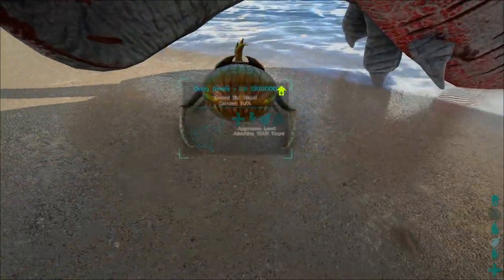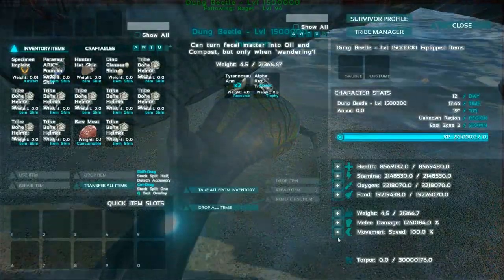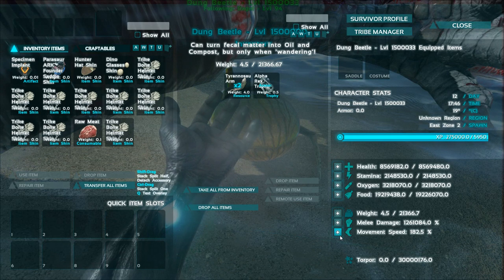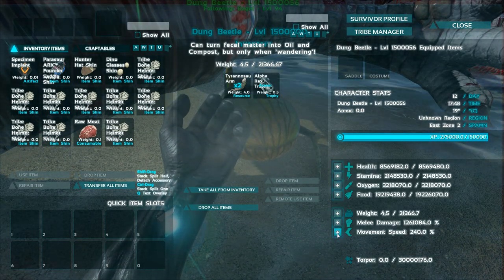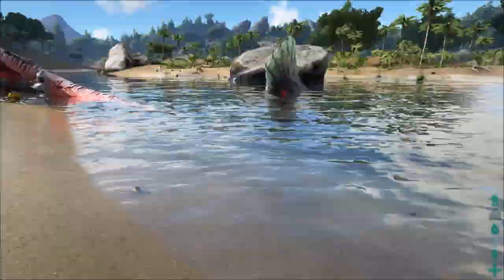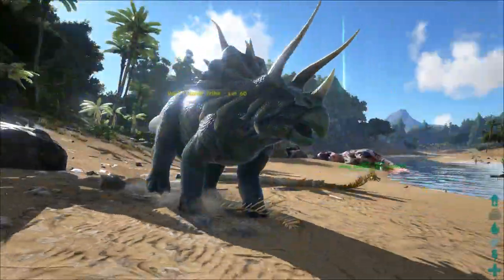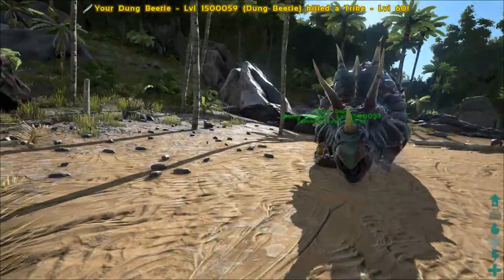So the Dung Beetle right here — we're going to add his levels. Now unfortunately, unlike the compie, it does not get the amazing 5x movement speed bonus, and as a result it's not as fast on land. In the water, of course, this thing is basically a lightning bolt, and that is due to the fact that it has oxygen to spare — it could probably live the rest of its life underwater with the amount of oxygen it has, and it would be perfectly fine.